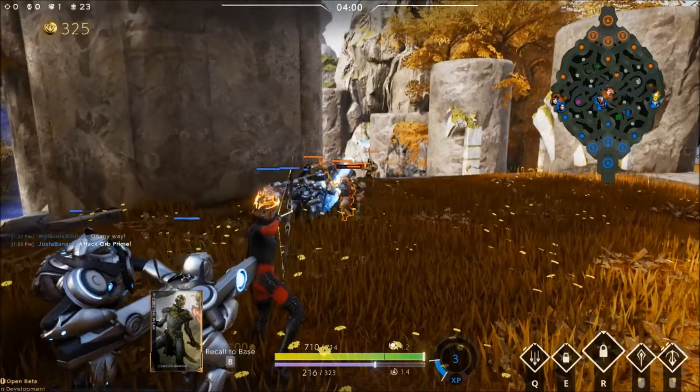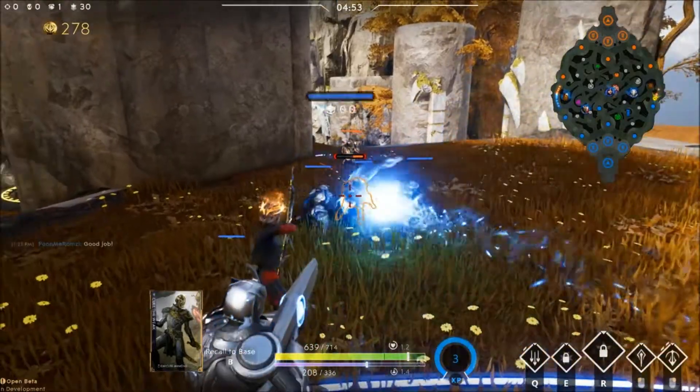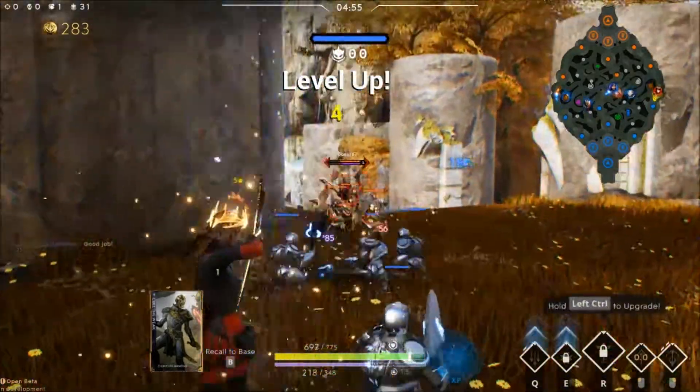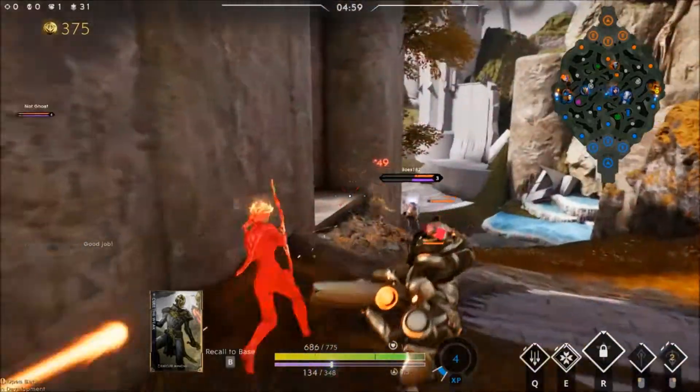Piercing Shot is an excellent tool to harass in V42, given that everyone's ability armor is extremely low at the start of the game. Hail of Arrows is easy to escape and is only useful in my opinion for large team fights that will break out later.